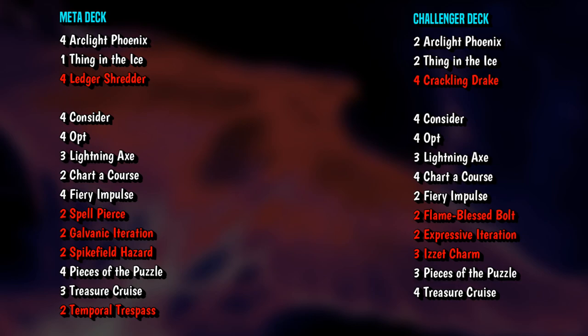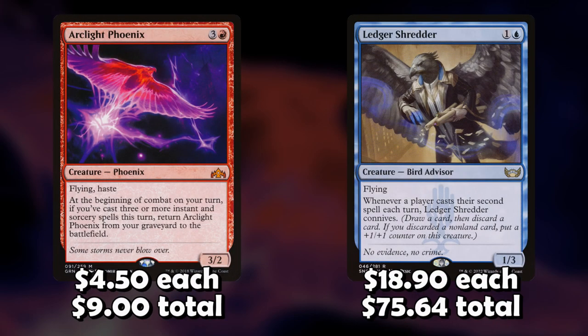The major problem with this deck is actually the creatures. The deck should be playing a full playset of Arclight Phoenix and Ledger Shredder. Your deck only has two of the Phoenixes and zero of the Shredders. To fix this would cost about $90, primarily because Ledger Shredders are currently about $20 each — that's way out of our budget.